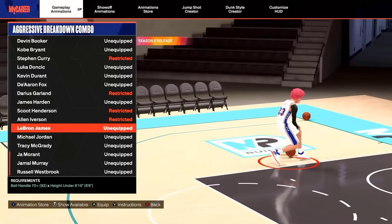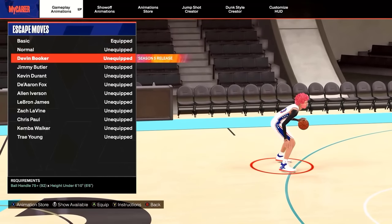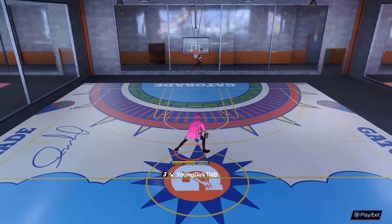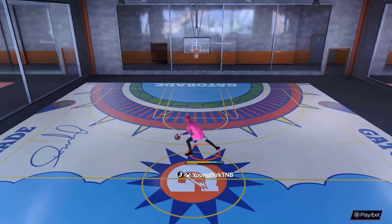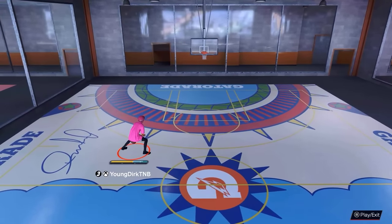Your escape is the most important dribble move in the game, so pay attention. The new Devon Booker escape — please do not put this on. It is not good. I know I'm making it look okay, but it is absolutely not good. Do not ever put this on.